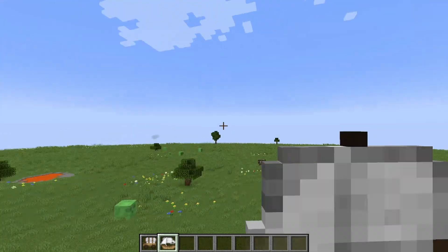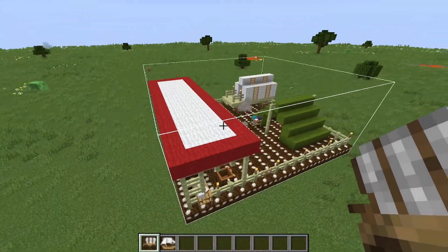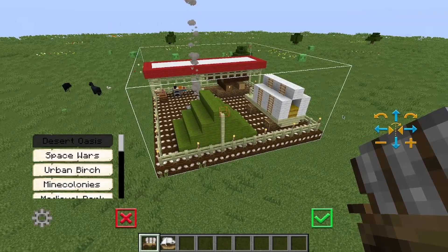They look way better in water, but seeing as there is no water around, we're going to do the supply camp. This is very similar — put it down, you can right-click the block where you want to put it down, then walk away, right-click again. You have this interface on the right where you can move around your building.